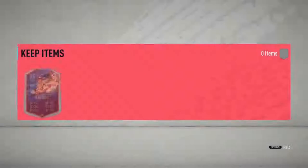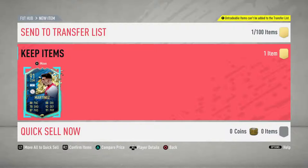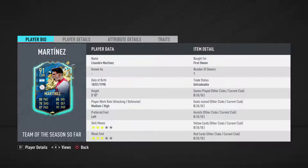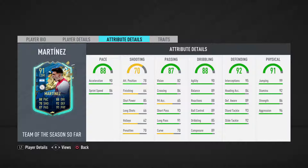This Martinez card looks brilliant for a center defensive mid. It's three star, three star, medium-high work rate, which is good for a CDM. His pace is very good, shooting is irrelevant but good shot power. His passing is very nice, especially short passing and long passing which are top tier. His dribbling is very nice — composure 89, ball control 89, agility and balance very high. His defending apart from heading accuracy is top tier, and his physical is top tier apart from strength.